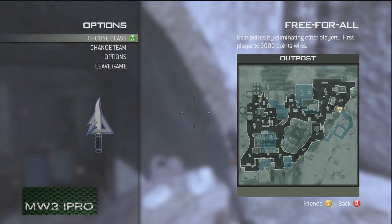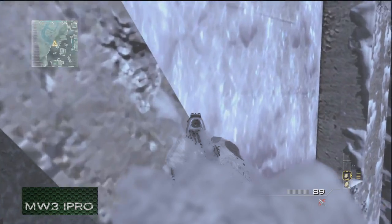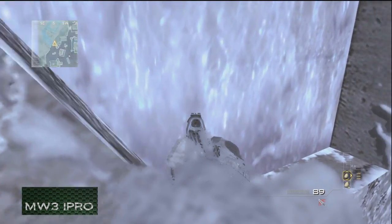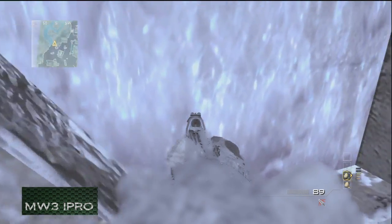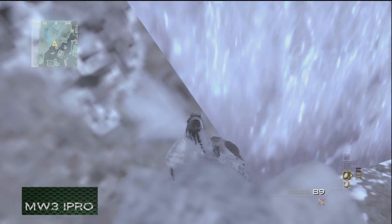Coming to where I'm at on the map — it's over by the bunkers. You come up to this wall and you walk into it at kind of an angle. This will take time and it does take some practice to get in. Normally I will sit here and practice a glitch a bunch, but I just didn't feel like practicing a million times just to get it right.